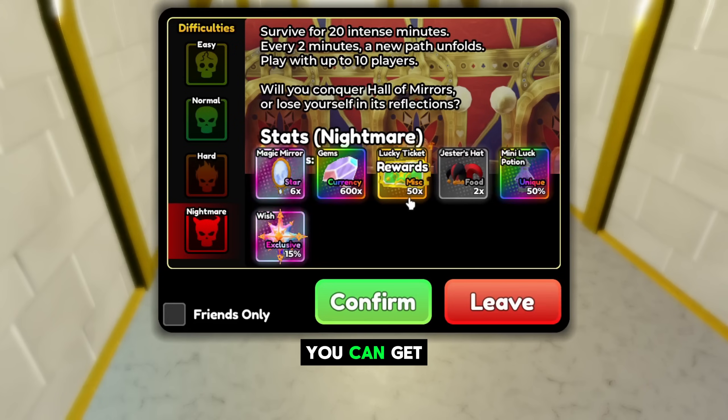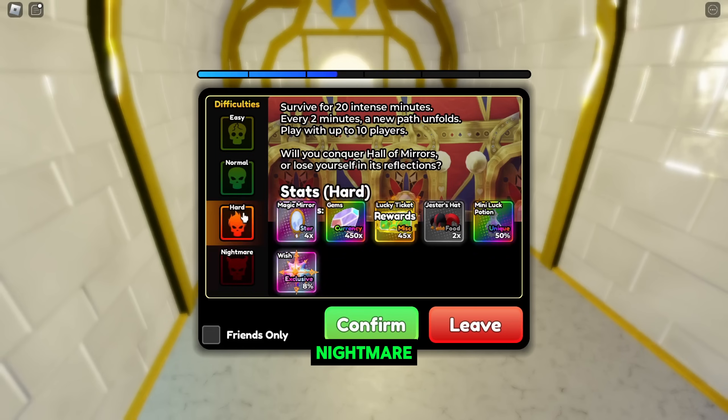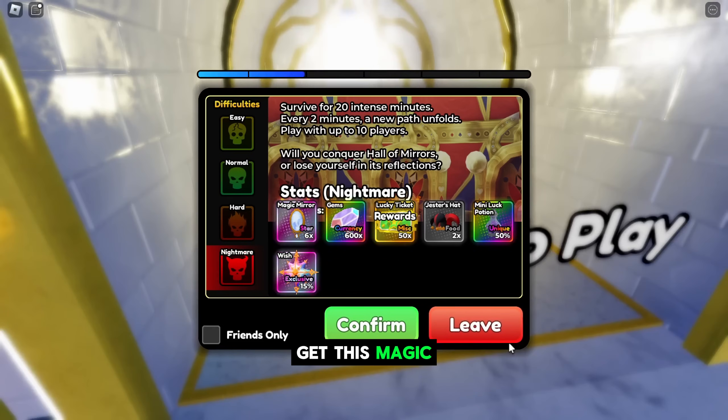Every 20 minutes of gameplay you can get 600 gems, at least 50 lucky tickets, 50% mini luck potions, wishes, and Magic Mirrors — meaning you can get at least 6000 gems every 20 minutes from Magic Mirror, as long as you play on Nightmare mode, since other modes have lower rewards.